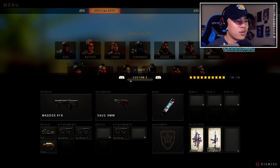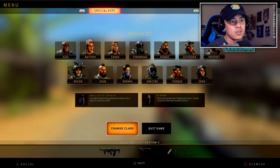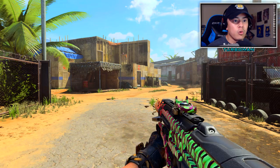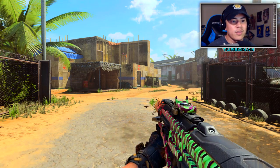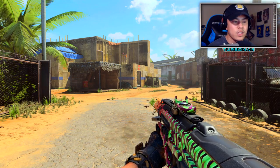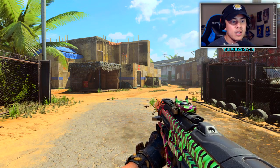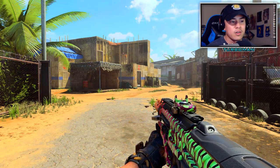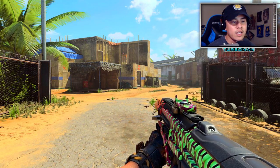The Maddox I'm using is a complete setup — this is the preferred setup that a lot of pros use. We've got the ELO sight, Quick Draw 1, Quick Draw 2, and Stock. The main thing I want you guys to notice is Quick Draw 2. What Quick Draw 2 does is it prevents the screen from zooming in. So remember in the beginning of the video when you ADS your whole screen just zooms in? Now that we have Quick Draw 2, you don't have to worry about that, so you're able to ADS really fast and spam that button.